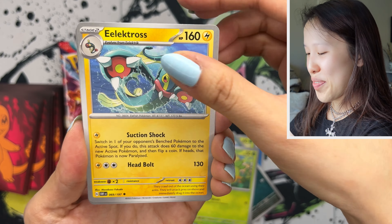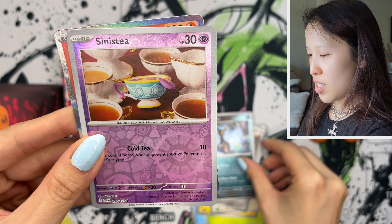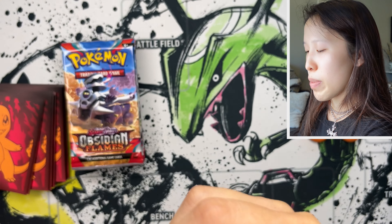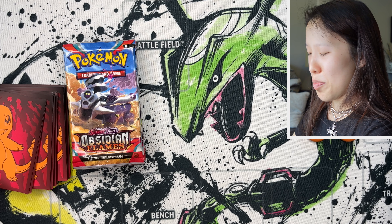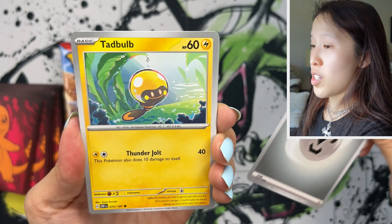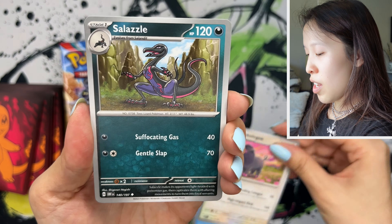I remember trying to complete a Darkness Ablaze master set — it was a nightmare because of the reverse holos, opening packs just to get that one reverse holo. Now we have Sinistea and a holo Eelektrik. Lots of repeat holos, but that's okay. Can we get another Charizard? I've seen so many people open all the Charizards from one booster box or an ETB. For some reason this set makes it easier to pull Charizard. I got lucky with one so far, and we haven't actually touched a gold card yet.